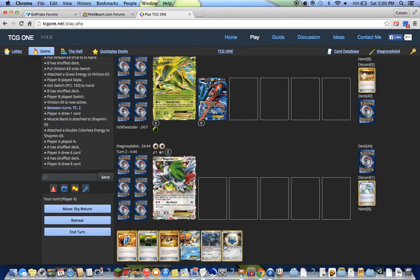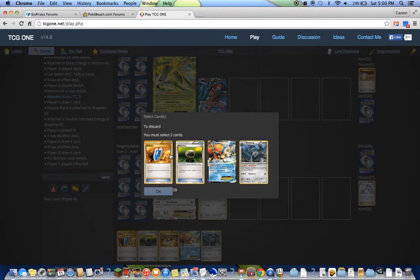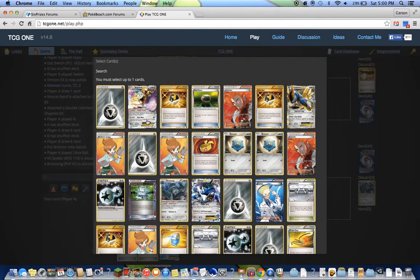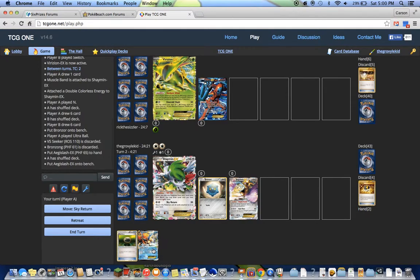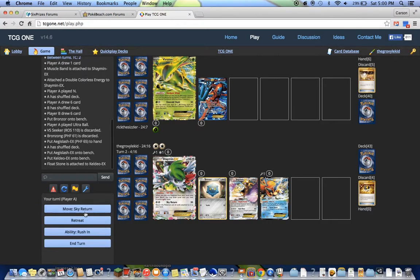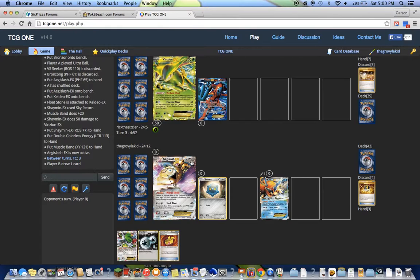Let's N. Okay good. I have some sort of attacker I can throw up. I want Caitlin and Float Stone. I can dump Bronzong and VS Seeker, and then grab Aegislash EX. Yeah, Aegislash. And then drop Caitlin and Float Stone. And Sky Return for 50.